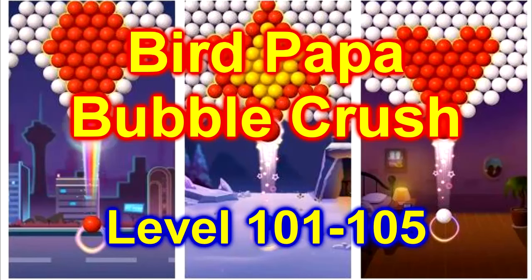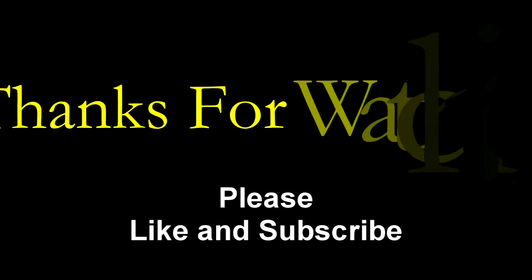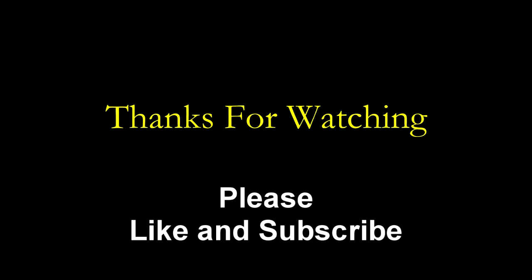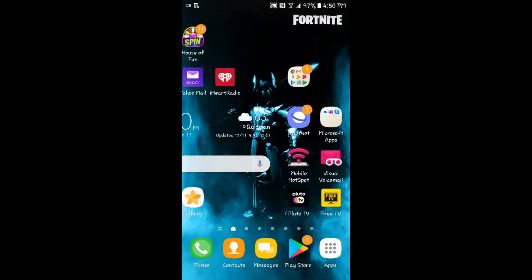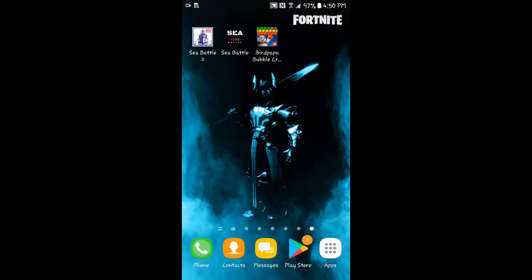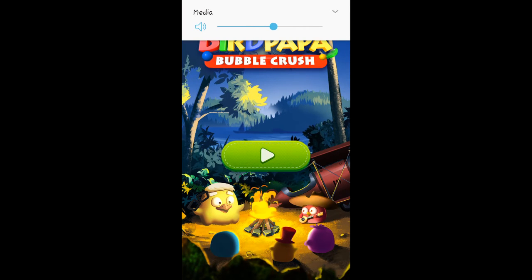Hey, today we're going to play that Bird Papa Bubble Crush game. This is level 101 through 105 — we're getting up there. Got a lot more of these bubble popping games. Let's go find the icon. There it is. Kind of reminds you of Pac-Man there, doesn't it? Bird Papa Bubble Crush — turn the volume up before we can hear it.